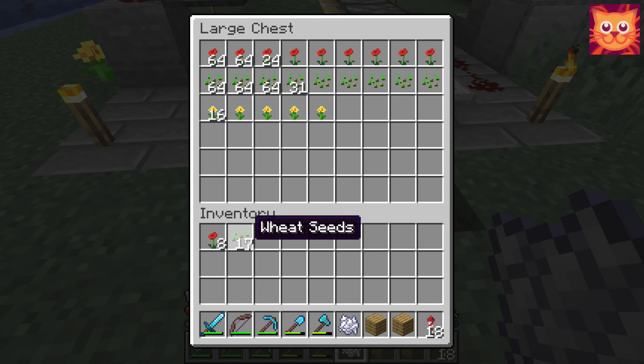It's very important to set the closest repeater to setting 3, or else the farm won't work properly. When the sticky pistons push the grass blocks forward, everything growing on them will detach from the blocks.